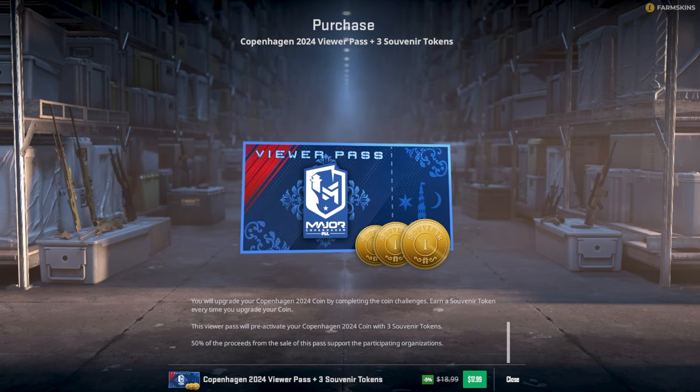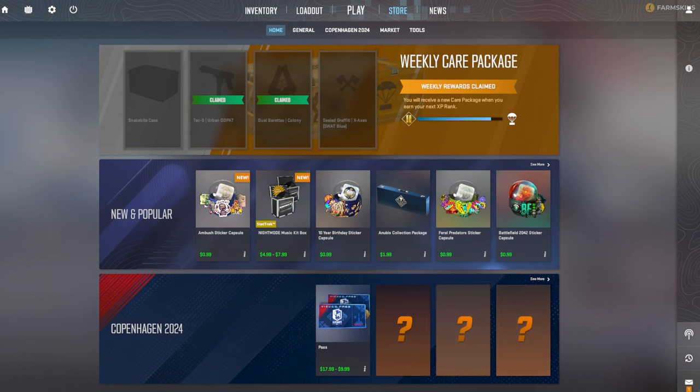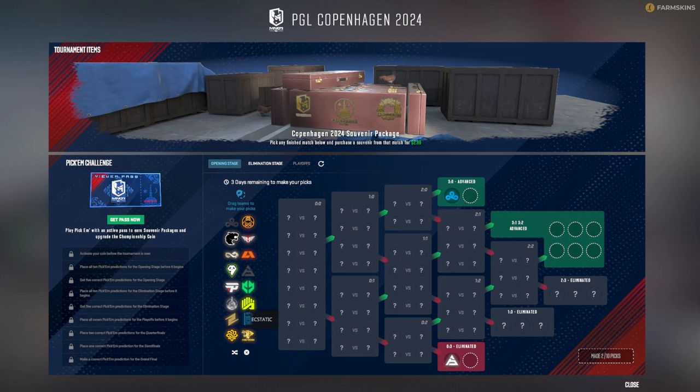On the bright side, we got the viewer pass — the ability to complete missions, claim souvenir cases, and level up the prediction medal. This time all premium status players can make predictions even without the pass, but to level up the medal you still need to buy the pass. It's cool that souvenir cases got their own full model instead of pictures, which turns out to be bugged when inspected.